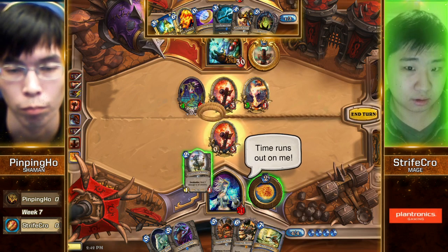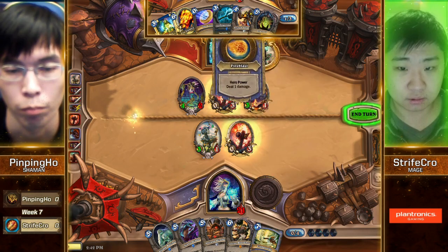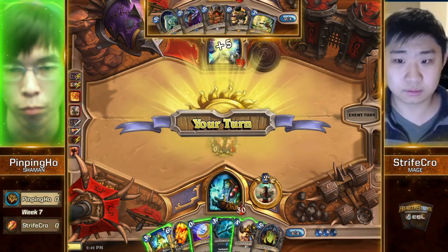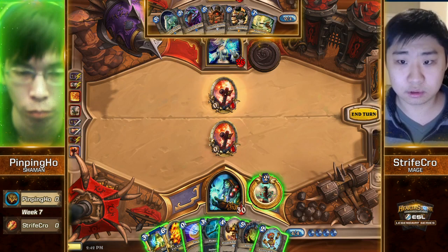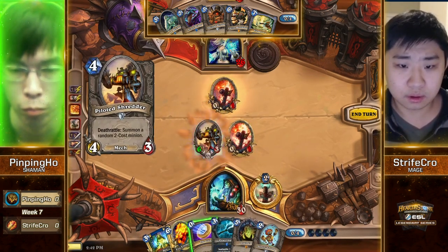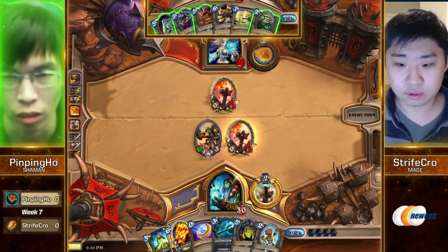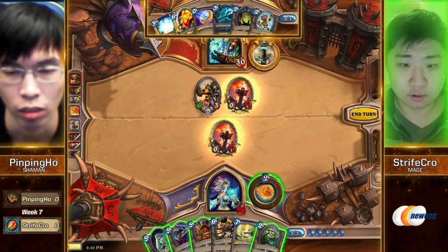All those plays have some merit — it's all about how you want to scale the damage. He goes for the safe play. That makes sense. Time for Piloted Shredder to come down, I think. It's going to be a lot easier for Strifecrow to take care of that Flametongue than it is for Pingping Ho, just by virtue of the hero powers. Strifecrow definitely wants to be developing five-drops for the next couple turns.